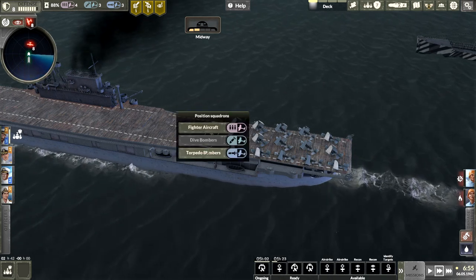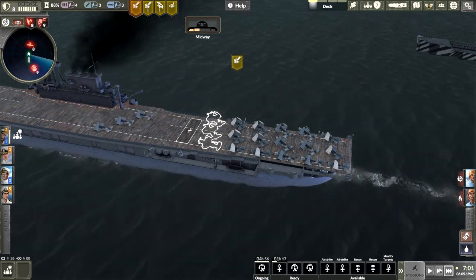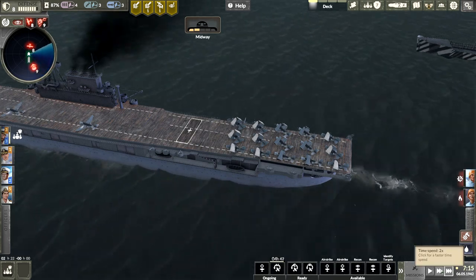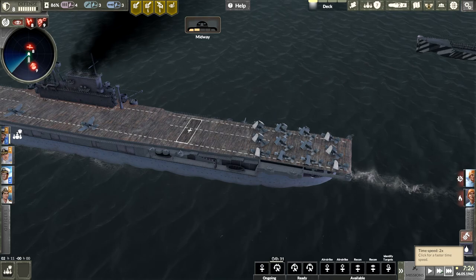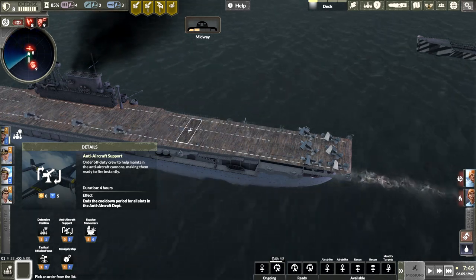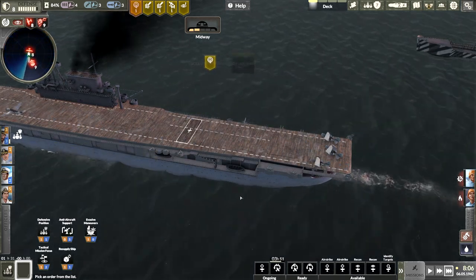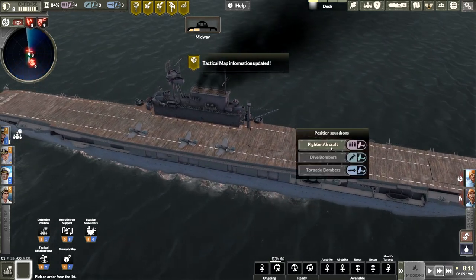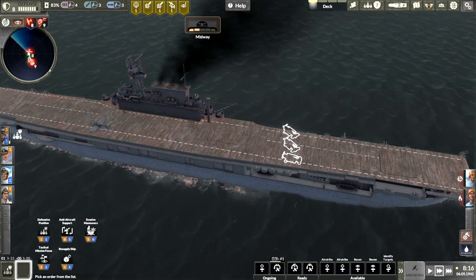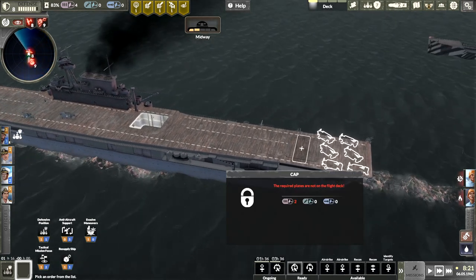One more torpedo bomber, and we're going to launch this bad boy. Another attack — it's nine on this one, okay. We need to reset our anti-aircraft — five water. I don't have the juice to do it. That's going to be bad. Can we launch a CAP? Yes, we do. Wow, they're coming in fast — another fighter squadron please, throw up some CAP.